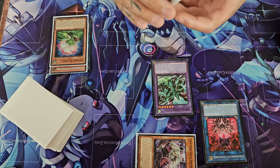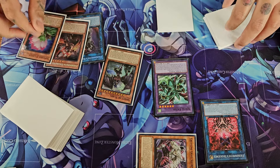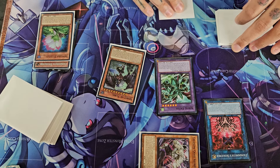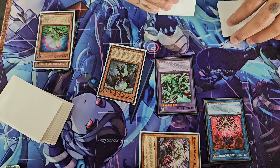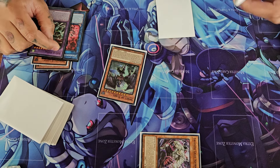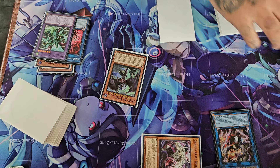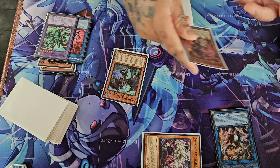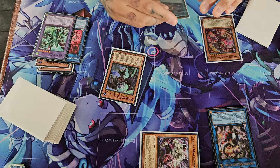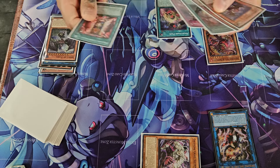From here you're gonna Squirmer back the Lotus, and tribute the Lotus for cost, and Special Summon Spirit and activate Spirit. You're gonna set the Nightmare Pain. You haven't searched this entire combo, so this is a two-part clunky combo that's clean into Droll — very clean into Droll. From here you're going to make your Yama.